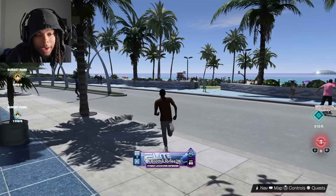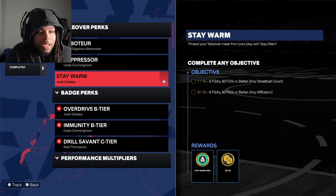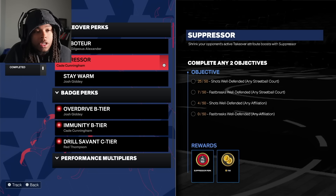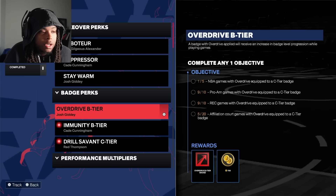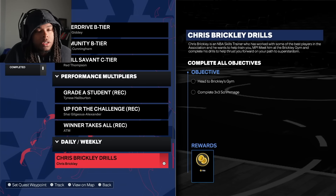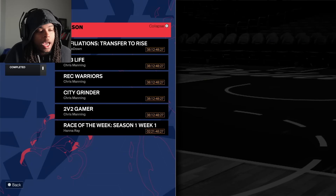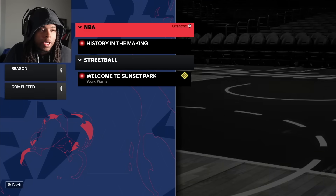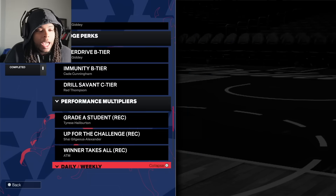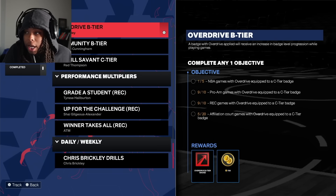Another simple way to get VC is quests. Go to side quests — a lot of these quests have VC rewards. You see right here: Salvator gives you 7, Suppressor gives you 7, Overdrive gives you 7. They're all over the place, bro — literally all over the place. Look at all these VC rewards. Just do the quests. You ain't got nothing else going on — just do the quests.